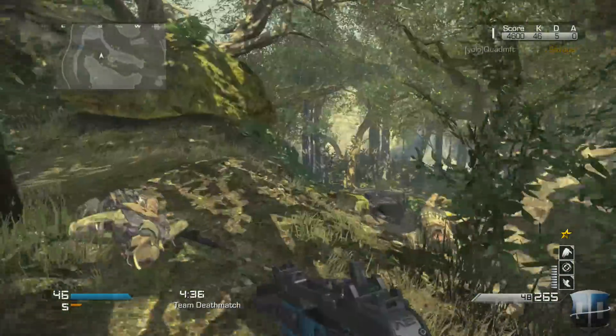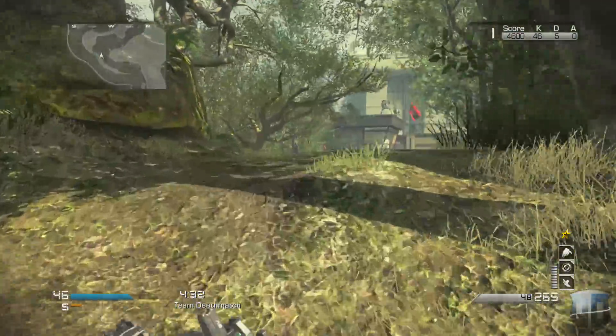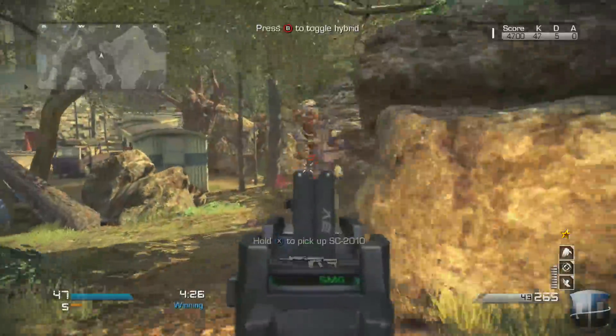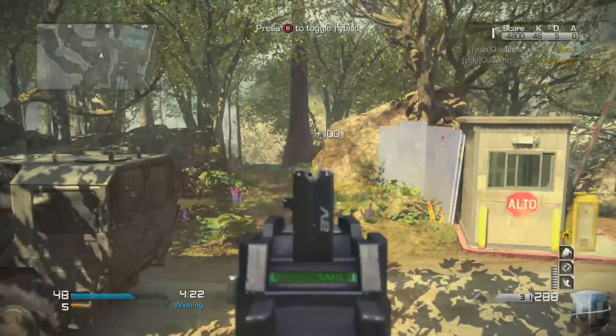That's definitely another big advantage of the Ripper — being able to switch between certain maps and different play styles. Even if you're a really campy player, you can use the assault rifle mode. It's actually a really, really good assault rifle. Definitely a studly gun and a great SMG. Overall, Infinity Ward, you guys did it really well with this gun. This is definitely an A of a gun.